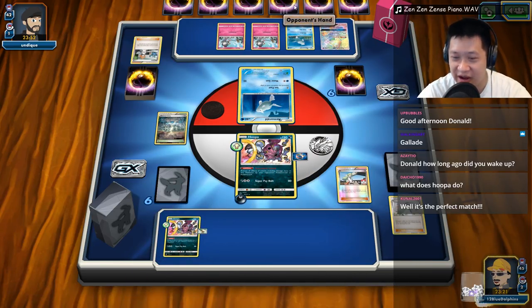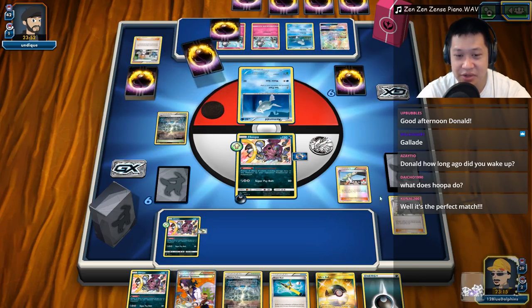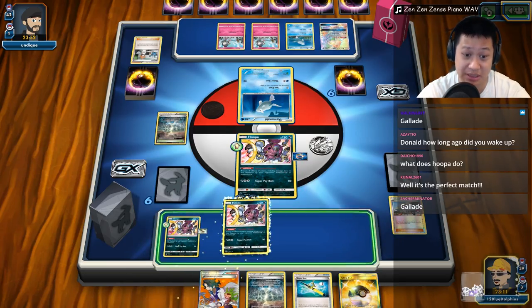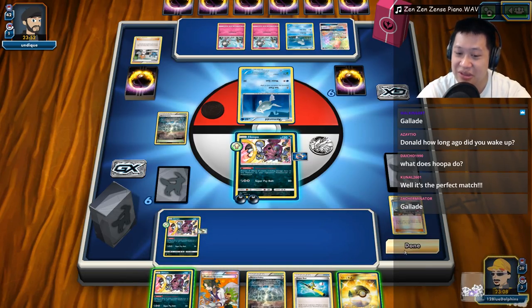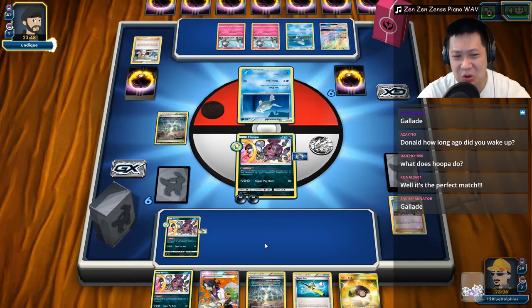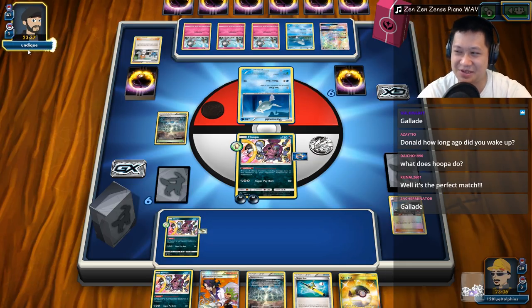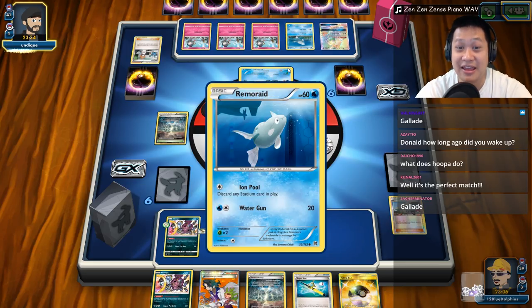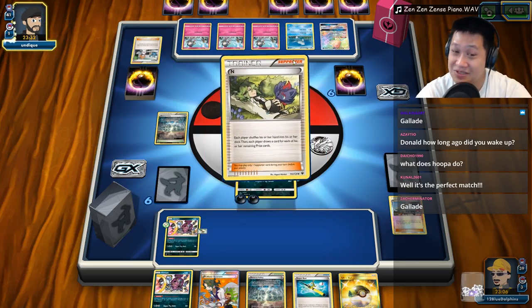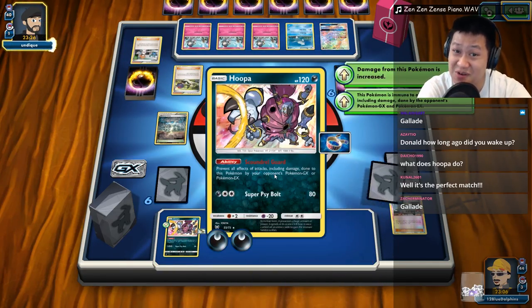We'll play N — that's probably going to help the opponent out, but we'll see what we get. I don't pull the Double Colorless. There's another Hoopa — I wouldn't say it's safe because if it gets Guzma'd out, that's that. We need one more energy; we'll Sycamore next turn. All he has is Gallade War on the field right now — there's nothing he can do to beat this deck if I don't give him opportunities to take prize cards.